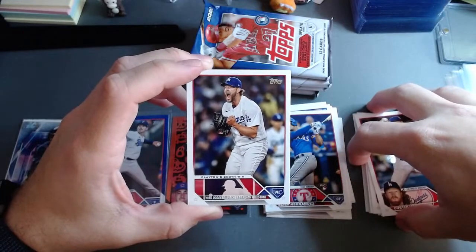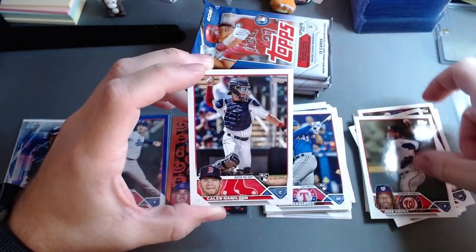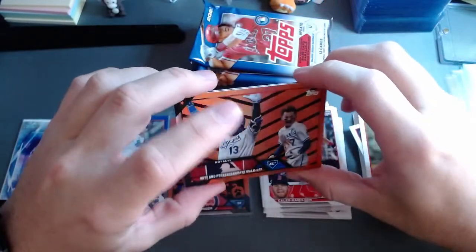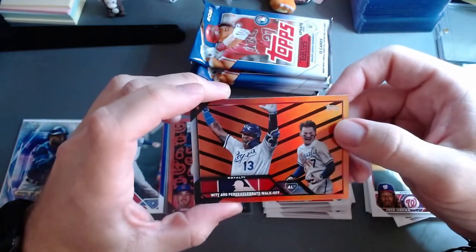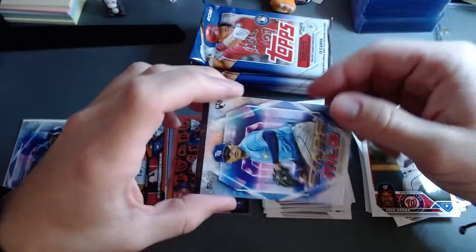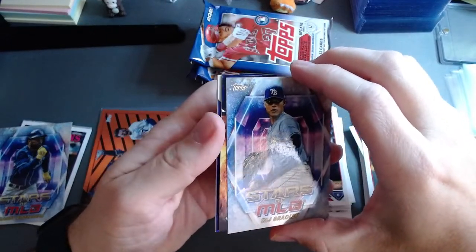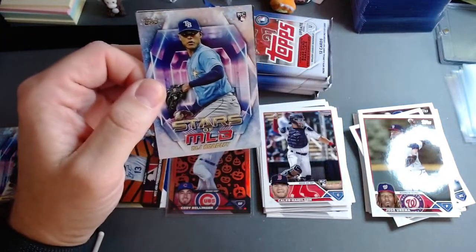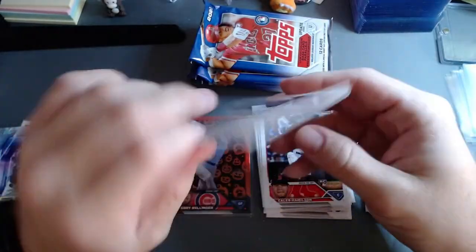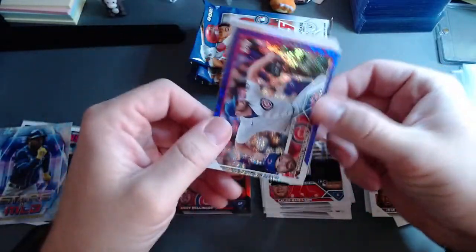Another one here — third Dodgers pitcher to reach this milestone, Clayton's 2000th win. So many rookies. We're backwards here. This is the orange and blacks — it's not a numbered card. Wit and Perez celebrate a walk-off. So this is Stars of the MLB — like I said, you seem to get one every time. Action Stars here too. We got a purple here — look at all kinds of stuff in this one. That's a neat-looking card.